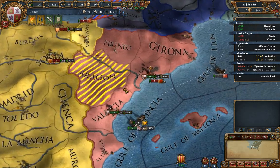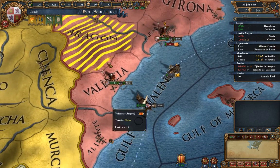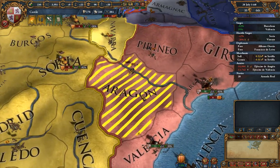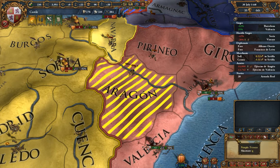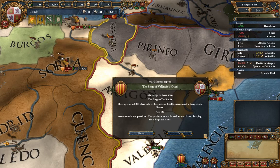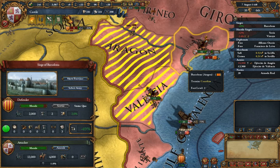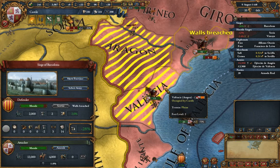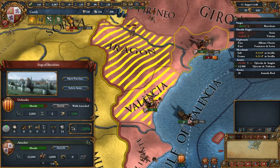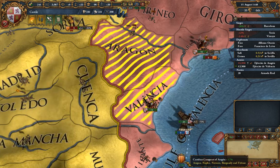Bearing all that in mind, we're going to continue besieging these provinces and try to take Barcelona, Valencia, and Alicante. Since we already hold the war goal, we're in a very good position. We've taken Valencia successfully, which means the blockade of Barcelona is now in effect, and our war score has gone up by 4%.